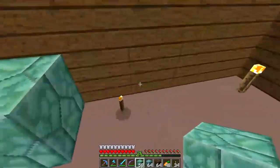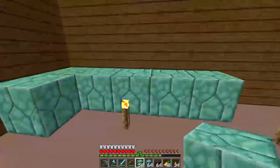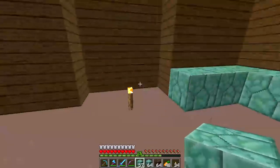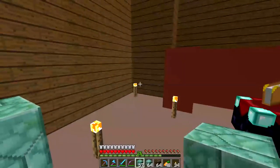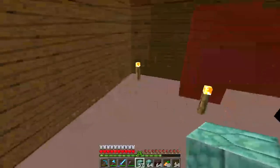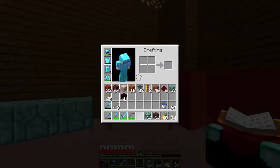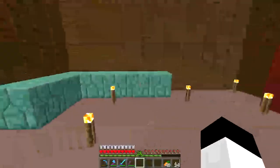Let's make this an actual workspace. I have a couple of brewing stands, like one, two — a couple. And then this can be more bookshelves, just to make it look decorative. And this can be bookshelves here. Maybe this can go a bit higher. I don't have enough leather to make books, so that's staying like that for now.